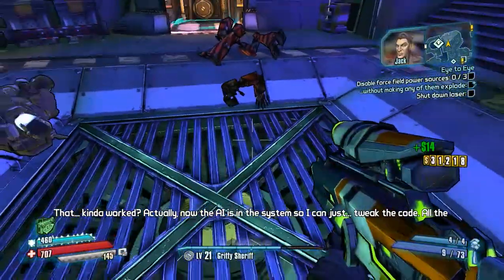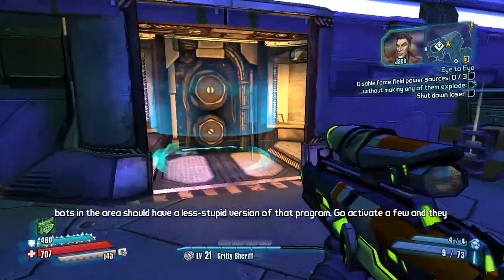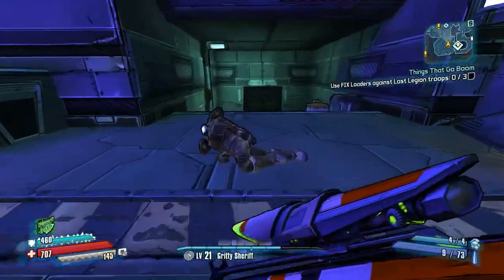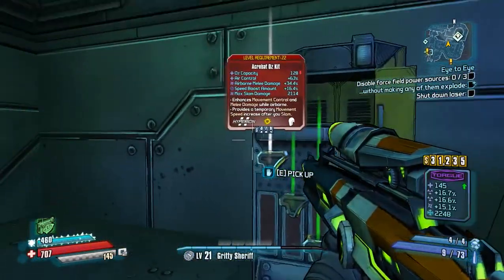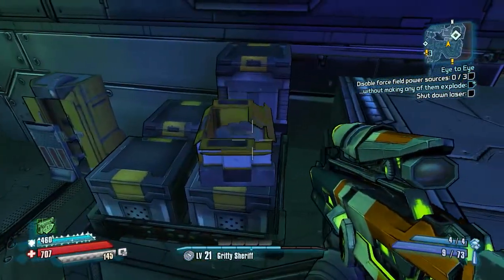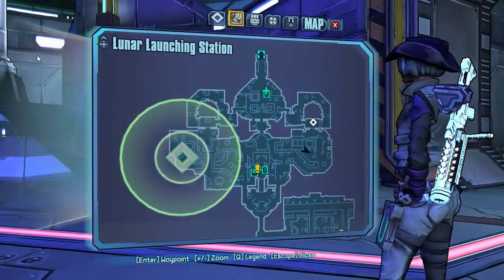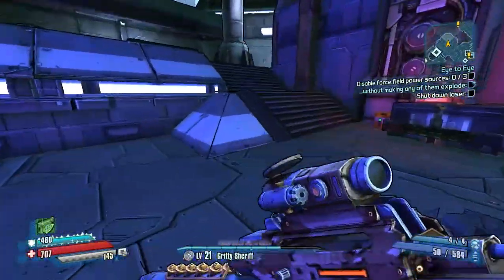Actually, now the AI is in the system so I can just tweak the code. All the bots in the area should have a less stupid version of that program. Go activate a few - they should do something awesome. Use fixed loaders. Oh cool, nice - random free money and some free ammo too. Let's go back to our task at hand, which is disable the force fields.